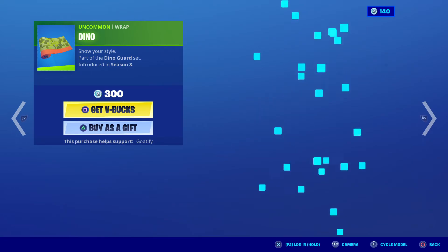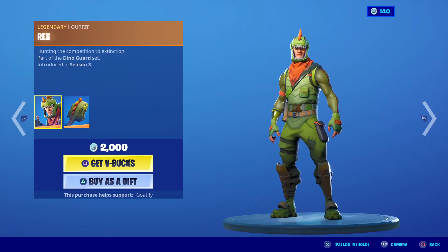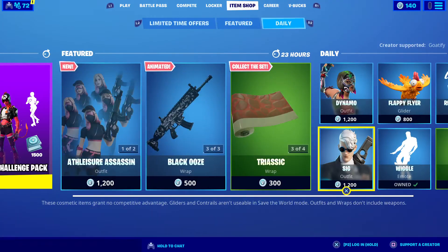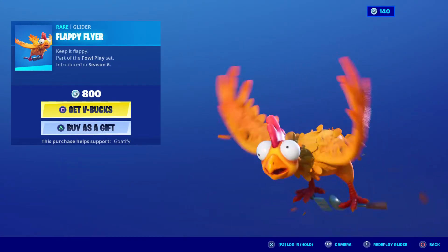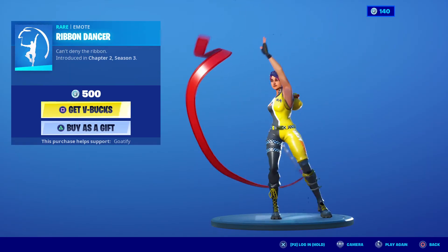The Diner wrap is back. The Rex Scale is back with the back bling Scaly. Surprised the other pickaxe isn't back. And Floppy Flyer is back — don't want to say that name — and Ribbon Dancer.